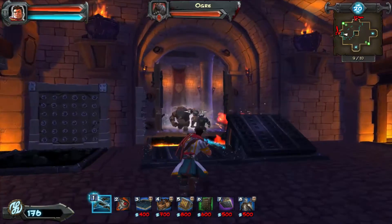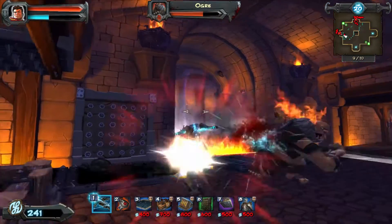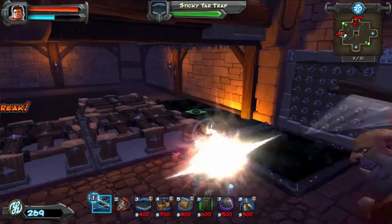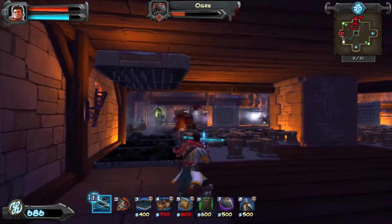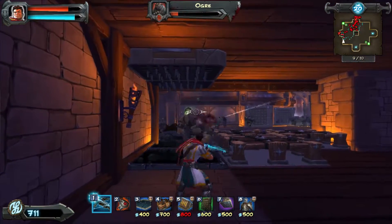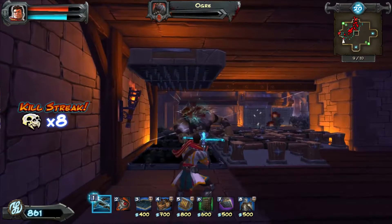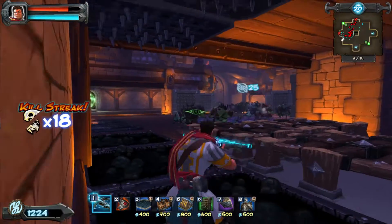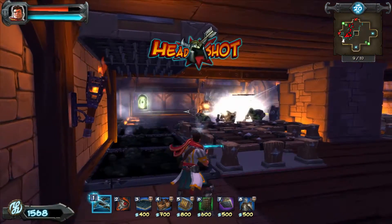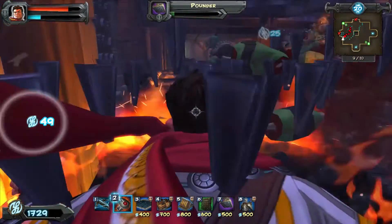Big boy's coming to play — set him on fire. Maybe not my best move. Shoot him a little bit and let the Pounder finish him off so we get a little extra money from him.